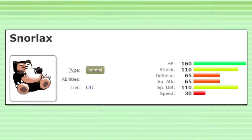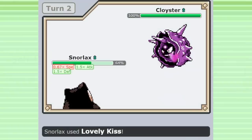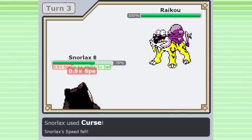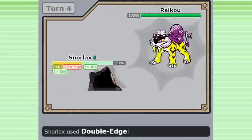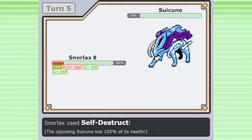Some Curse Snorlax sets don't even use Rest and go in a completely aggressive direction. These sets will often use Self-Destruct to blow Snorlax up and trade with an enemy, hopefully after already earning a KO or two. Lovely Kiss can be a good option on these sets — a 75% accurate Sleep move. Sleeping an enemy completely prevents them from acting for multiple turns, which is a great momentum play. Snorlax can Sleep something, Curse up, deal damage, and then explode, and often aggressive teams can come in to clean up after all that damage.